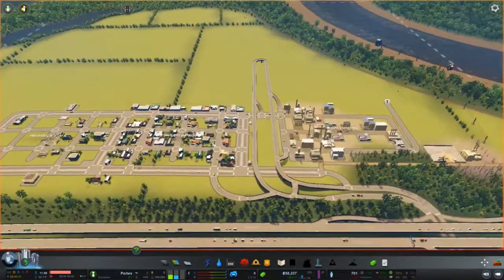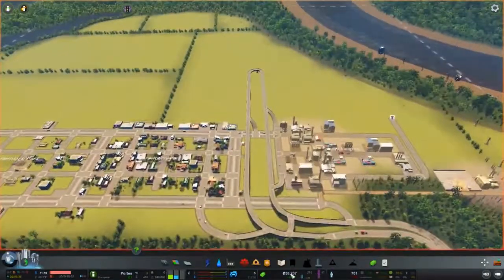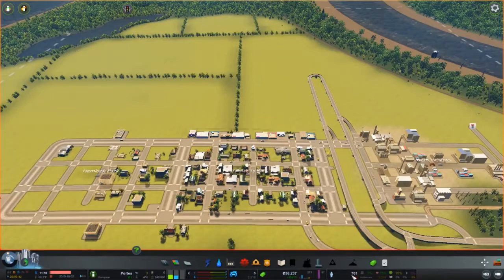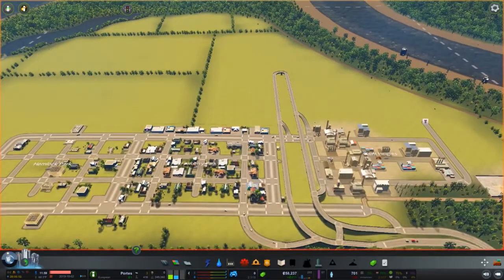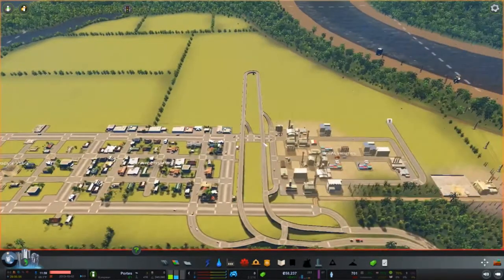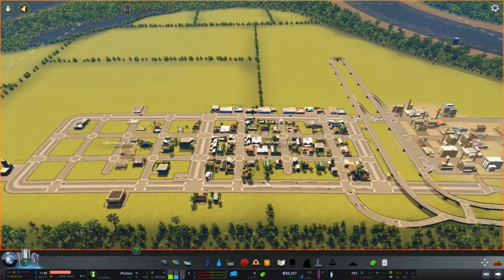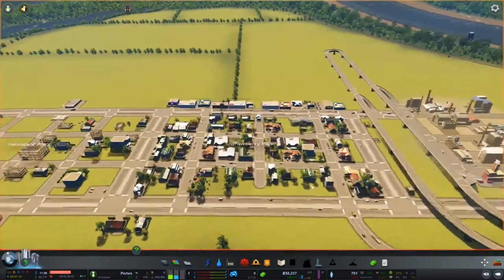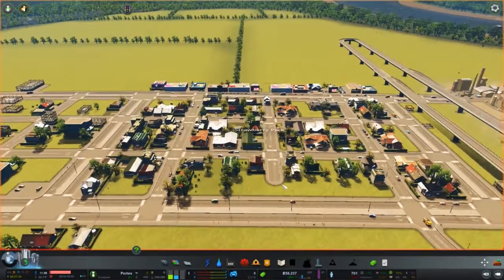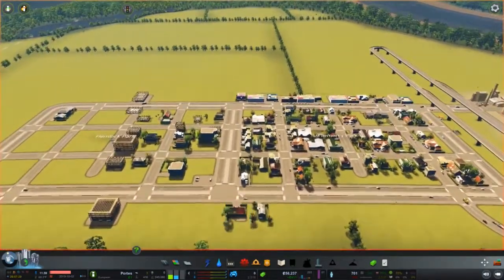This city I've only put 15 or 20 minutes into and it's already at 701 people, 58,000 in the bank, and 400 a week — I'm losing a little now because I had to rezone and add on, but that number will change. Unemployment is at 3% and happiness at 70, so that's a pretty good start. This will be the city I use on all these videos as I explain in depth what you can do in City Skylines, starting with vanilla, no mods, going all the way through the latest DLC. I sparingly use mods because the game is pretty good as is.